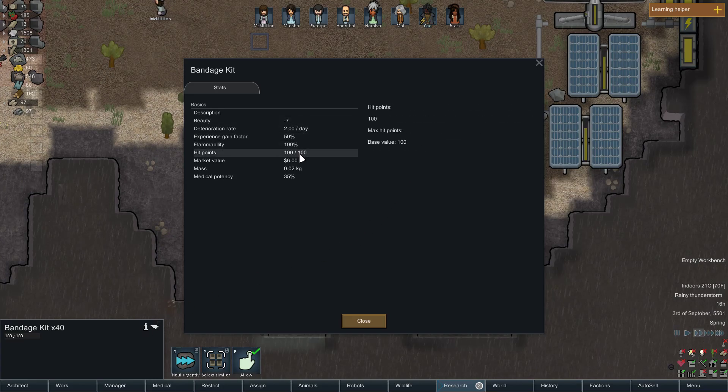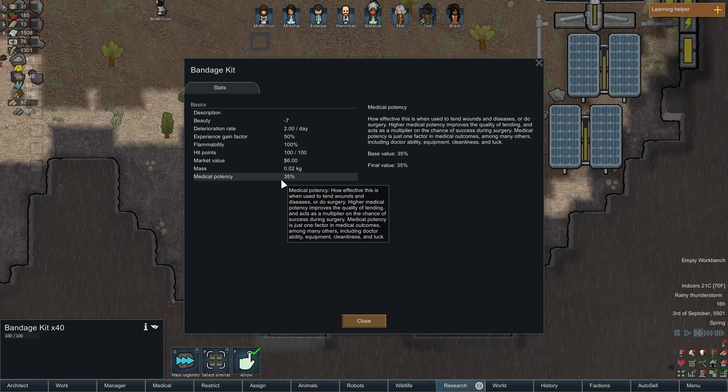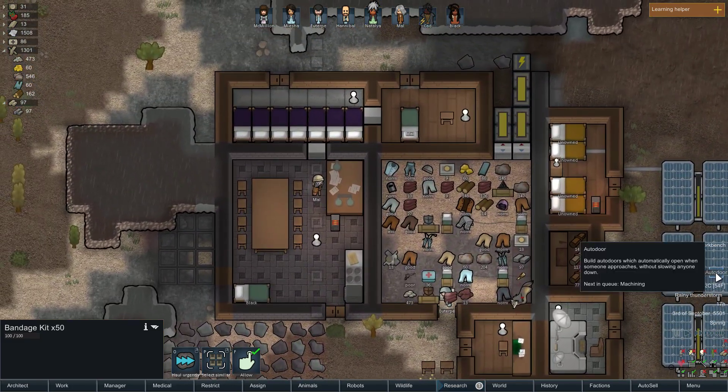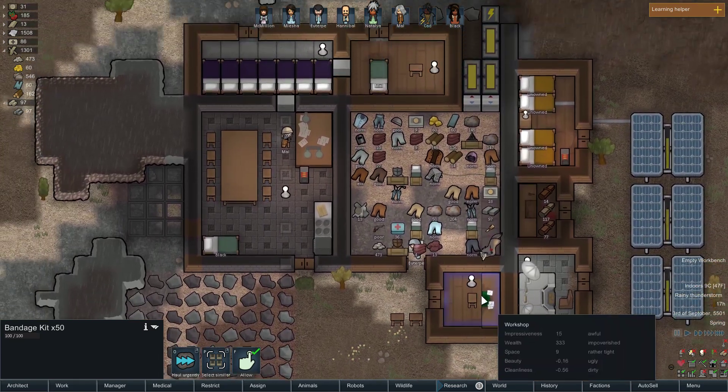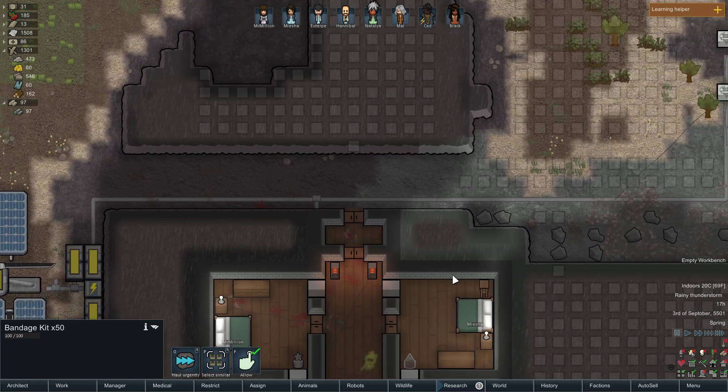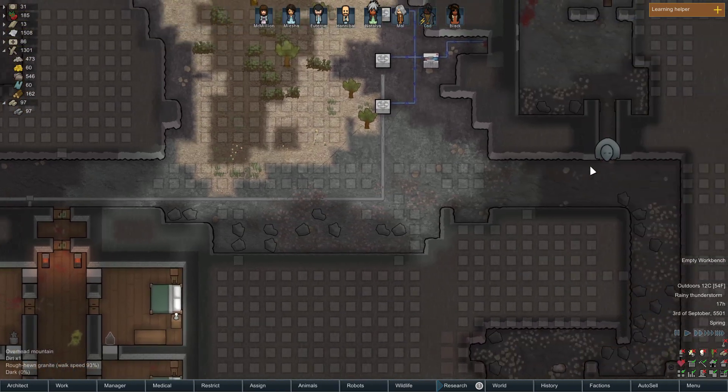Beauty negative seven, medical potency 35. The auto door has finished — yay, that is going to be nice! Because I could replace these with something like steel or something. Okay, very good.